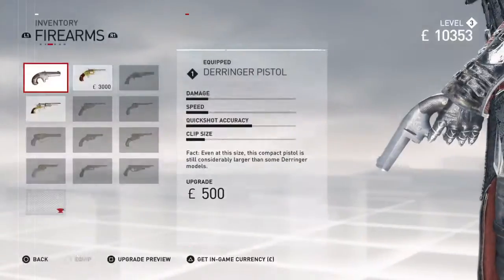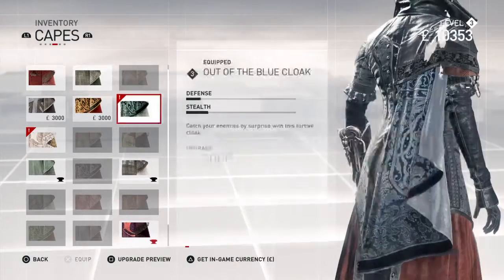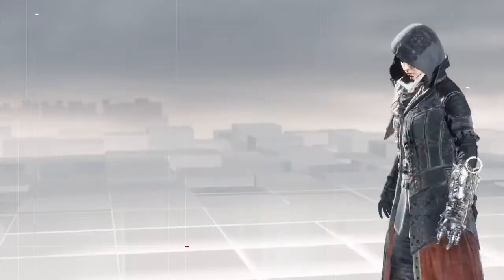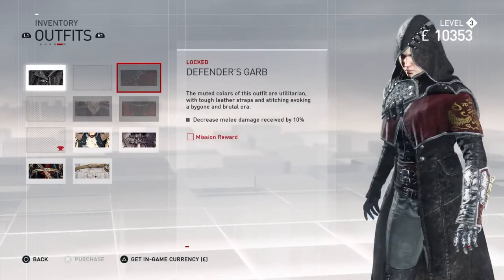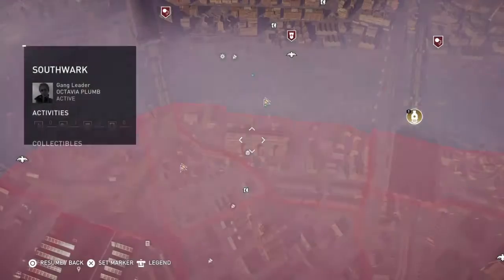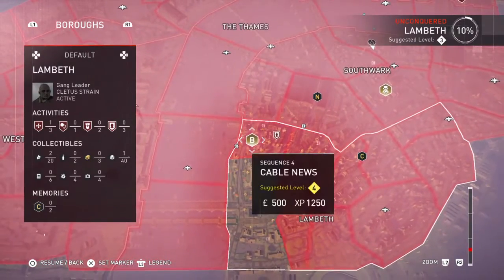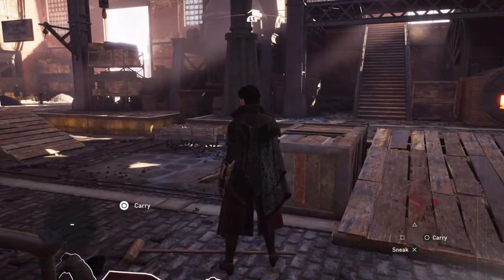Equip all these items then. The cape — going to equip that one, equip that one. Outfits — why do I have to complete her mission first? I'm supposed to do that. Well, where is her mission? Have I not got it unlocked yet? That's a Jacob mission. I'm not going to be able to use Evie and do the switching around thing.